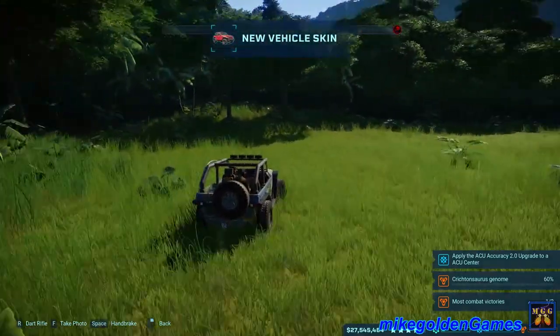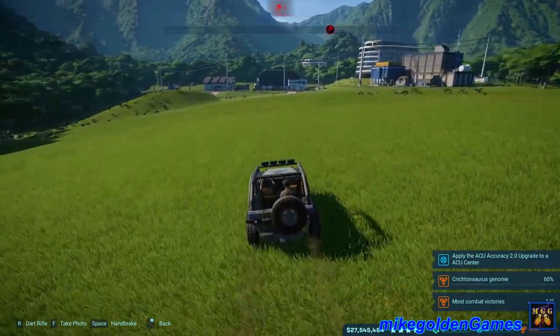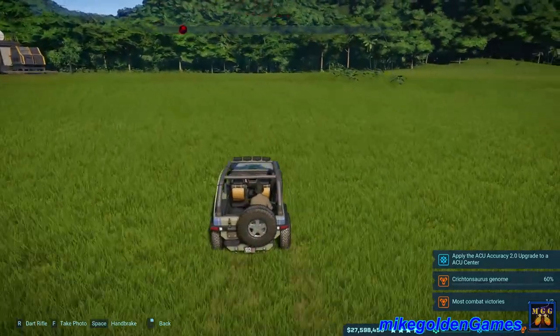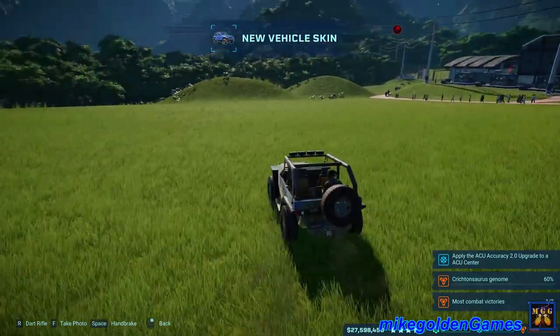There we go — new vehicle skin unlocked. That was the red Jeep. Now we need to do a power slide. We're going to hit the space bar and just do a drift like that. And there we go — we got a second vehicle skin, the blue Jeep Wrangler 2018.